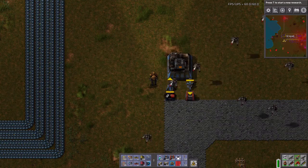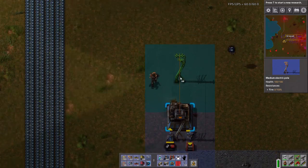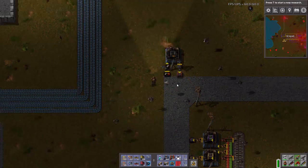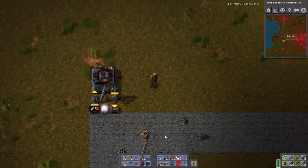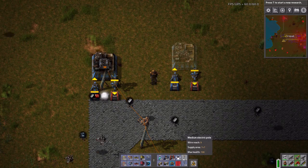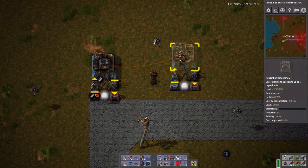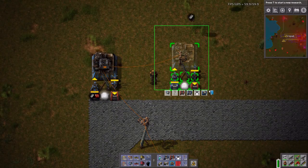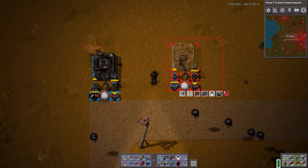Yeah, there we go. Let's get a medium electric pole here, and let's just get it across. And in fact, what I'm going to do is put a light in here like that. I want these to be as self-sustaining or self-contained as possible. So yeah, I'm just going to do that. Clear, retake. Like so. Blueprint. And let's delete this. There we go.